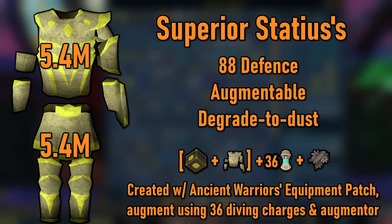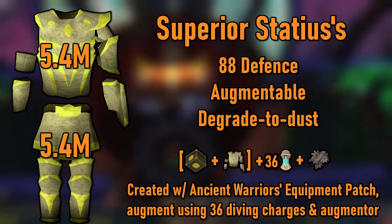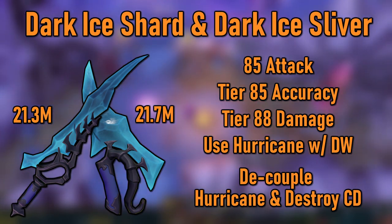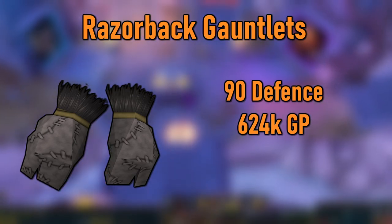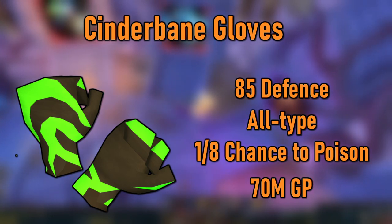After that, upgrade to the Superior Statius' armor and make sure to augment it, which will only cost about 11 mil or so. The next thing that you want are the Dark Ice Swords for about 45 million GP, which are very decent upgrades over both tier 85 dual wield sets, but they're a little pricey. Now, if you have 90 defense, get Razorback Gauntlets — these degrade but only cost 600k each. If you can make use of them, Cinderbanes are next, costing about 70 mil, but still very worth it. These can add thousands of damage per minute if the content you're doing is poisonable.